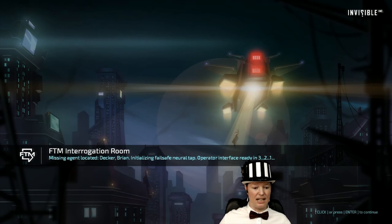FTM interrogation room. Missing agent located: Decker, Brian. Initializing failsafe neural trap. Operator interface ready in 3-2-1. Off we go.